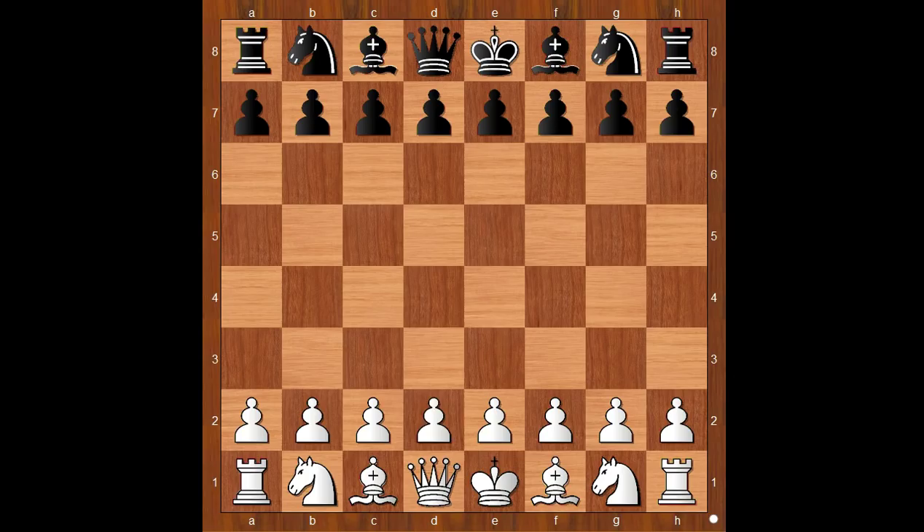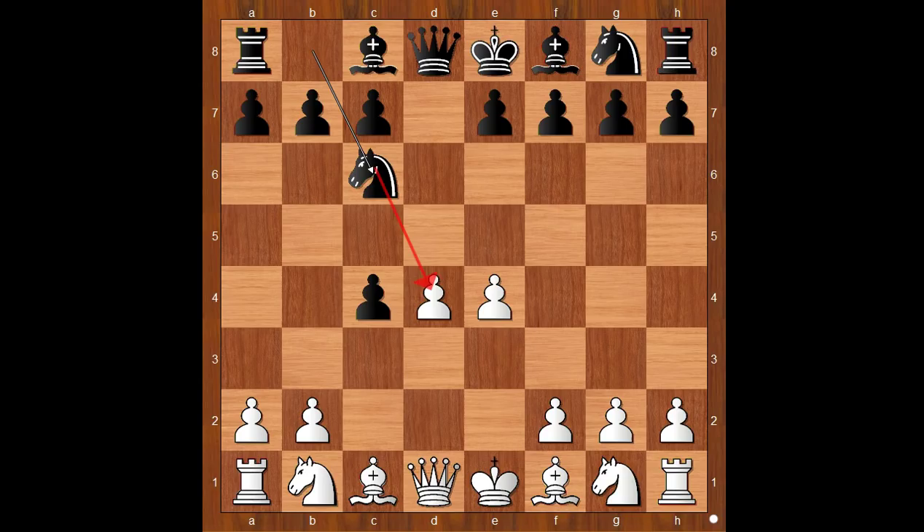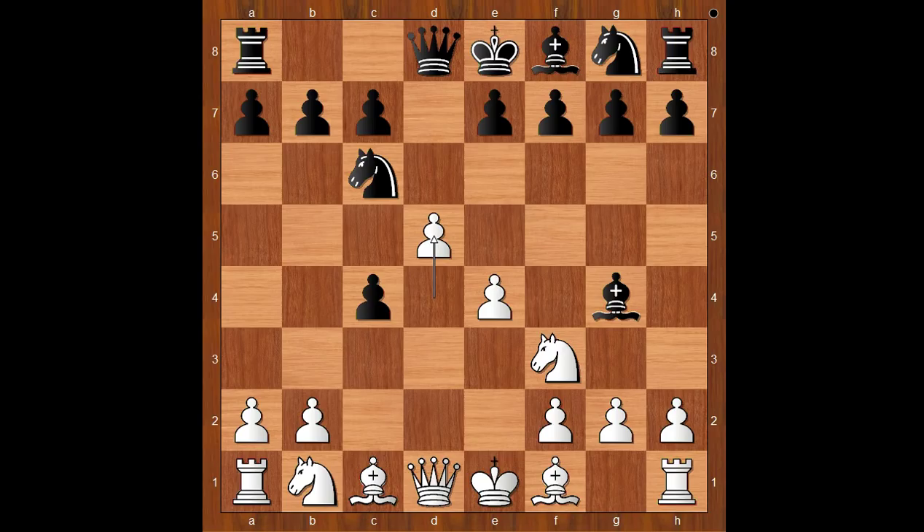Vishy Anand had the white pieces and he started with d4. Francisco Valeo Pons played d5. c4 — Queen's Gambit Accepted. e4, Knight to c6, Knight to f3, Bishop to g4, pinning the Knight.